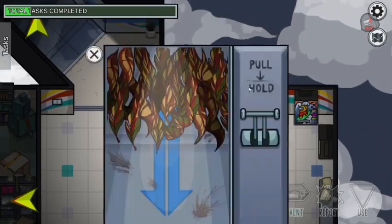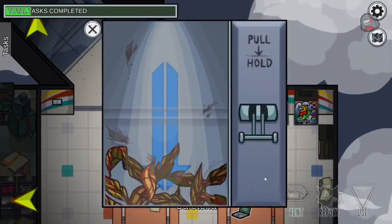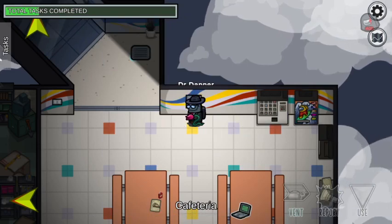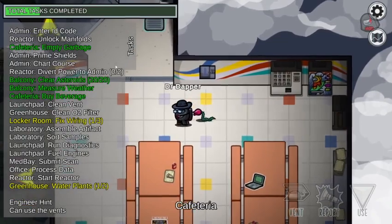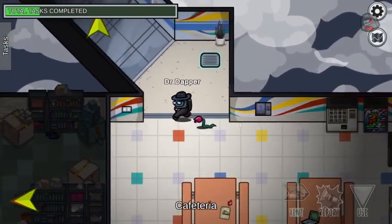This is the same trash task from before. You just press and hold, or drag — press, hold, and drag. This one is only one step though, which is nice.